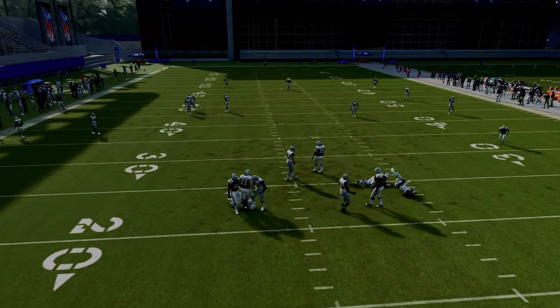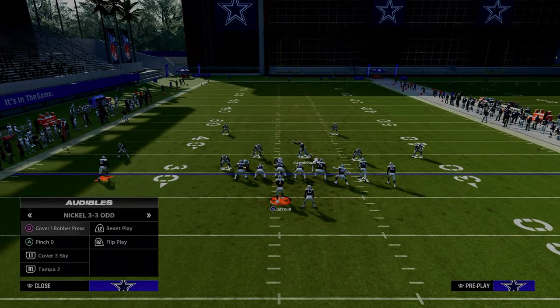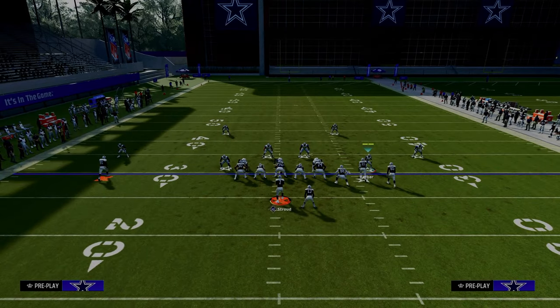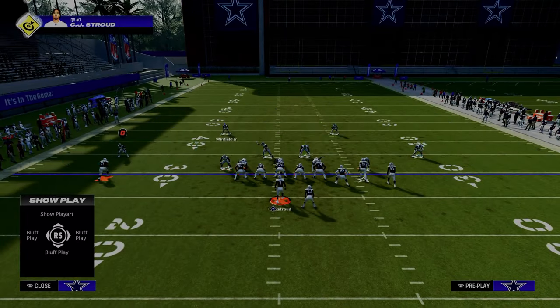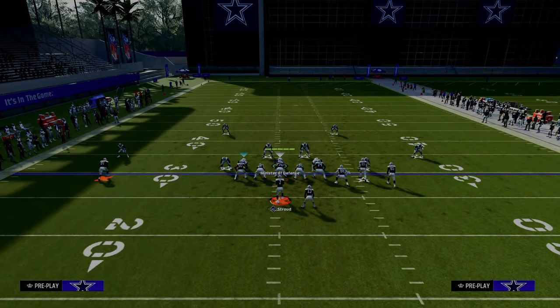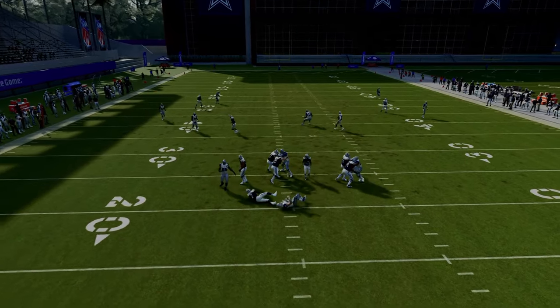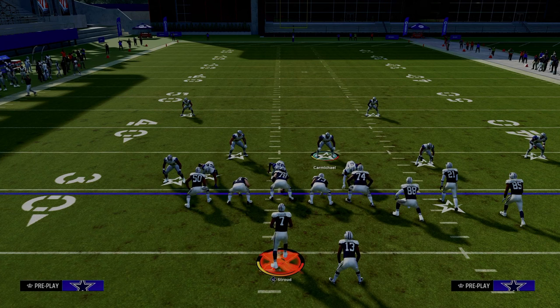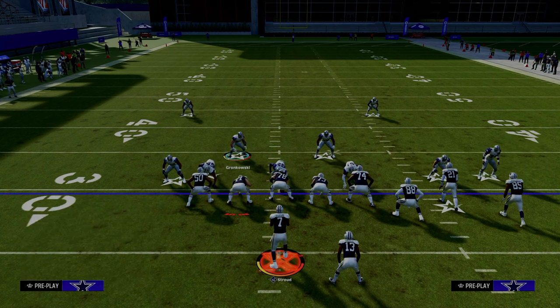3-3-5 may afford some other options that we don't know about. The last thing I will say about this is it looked like, if they really wanted to send pressure, they would blitz this corner off the edge and then either leave this linebacker blitzing like we talked about, or they would zone this guy out and basically have it look like this. So let's see how this works against a blocked running back. As you see, the whole line of scrimmage went to the right side of the screen. So there's definitely a different pass protection method for this, which is yet another reason why I think this defense is really good.